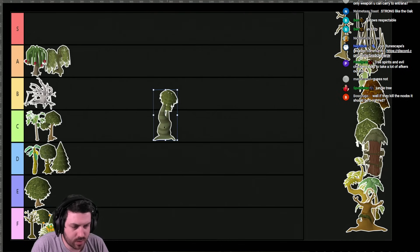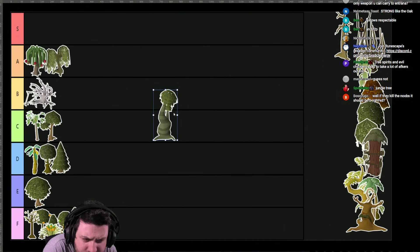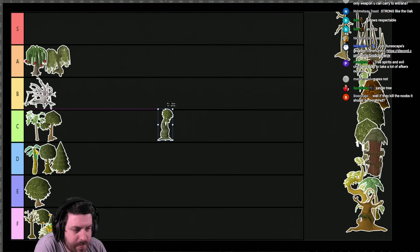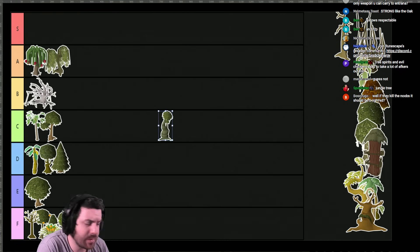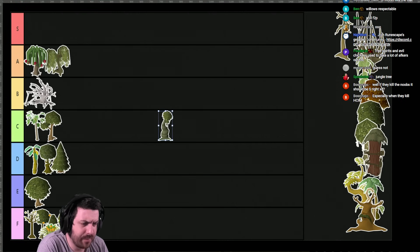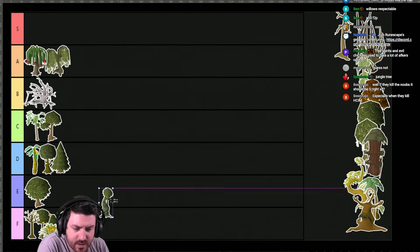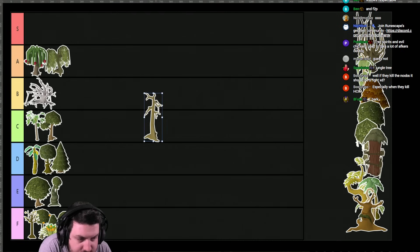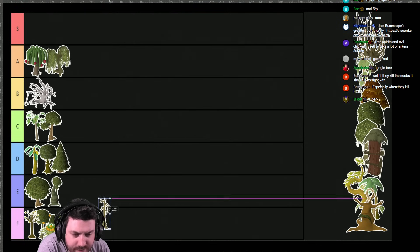Hello, hollow tree. The only time I've had to cut this is when I was making split bark armor. Let me tell you something about making split bark armor, especially as an Ironman — blood bark, swamp bark, all that stuff — it is the most tedious and fucking annoying process of my life. E tier tree, because that's the easiest part of the process. I don't know what this next one is — looks like some sort of dead tree. If anyone knows what it is, let me know. F tier until then.